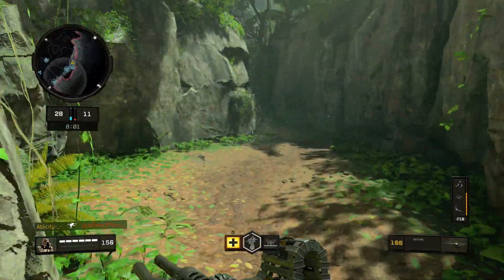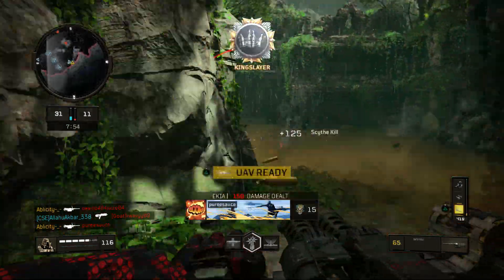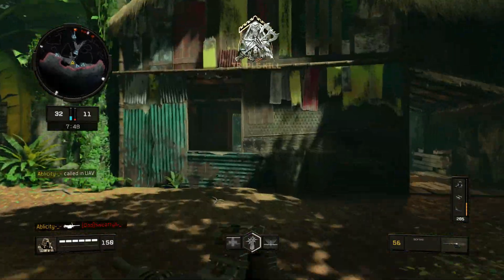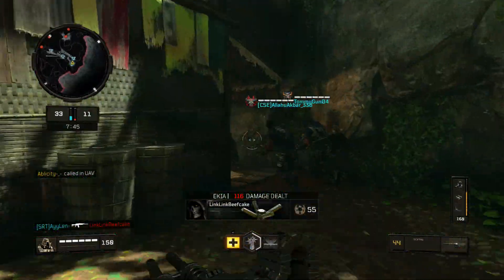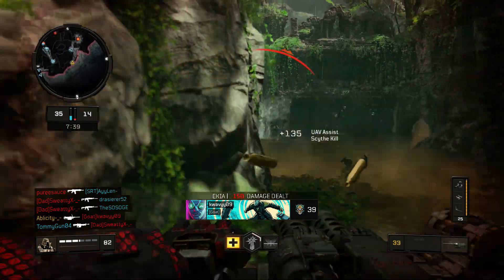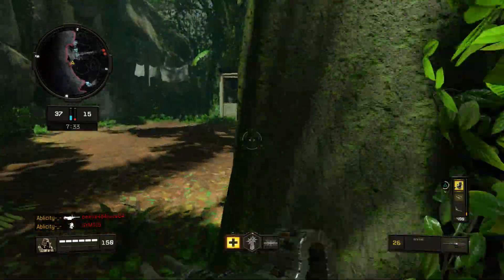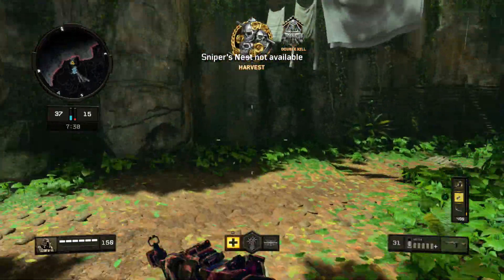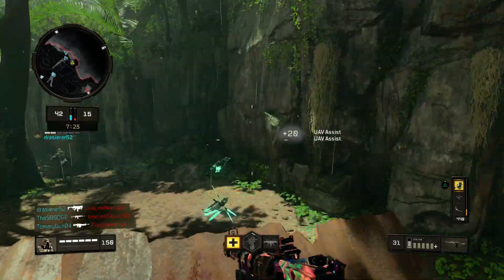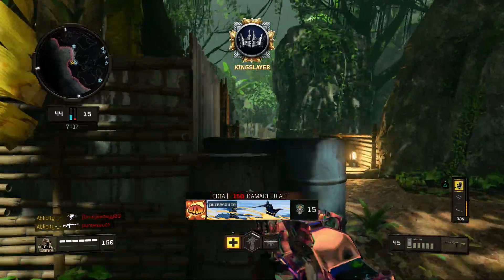Alright, I'll pull out the scythe trying to get a few of them right here. What attachments am I running on the AN? I'm pretty sure it's quick draw, hybrid mags, stock, and something else — remind me to show the class after this game. I think I've got grip on as well. 22 and 0 — this is one of the easiest maps to get nukes on if you know how to play it correctly. Literally pick off the easiest kills on this head glitch.